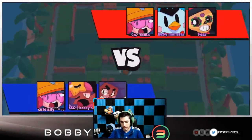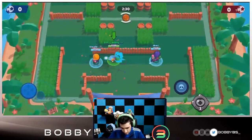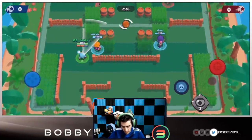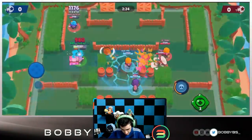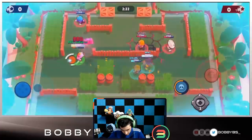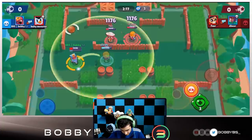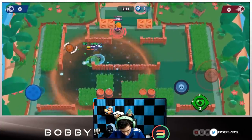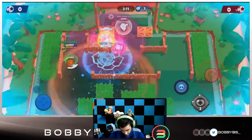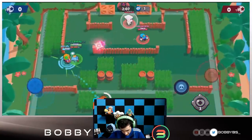Here we go into Penalty Kick. It's a very similar comp but instead of Poco we're going to have Sandy — Sandy is probably the best brawler on this map. If Ali had passed there that probably would have been a goal. We have a Mr. P trapped; I use our super.